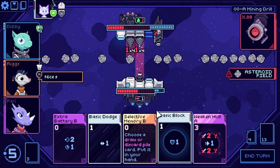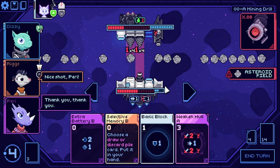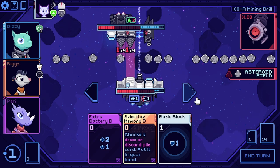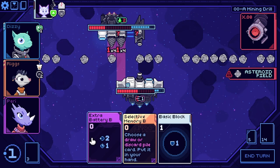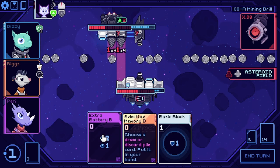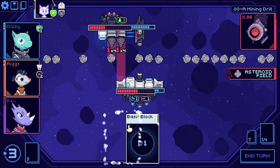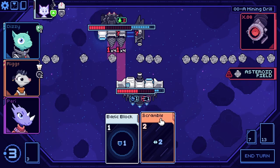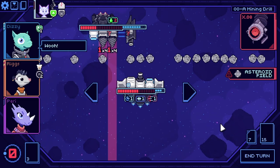Along the way you can unlock new characters, all of whom are cute animals with cuter names, and new ships that can be chosen in future sessions. Finishing a run unlocks a small amount of backstory for these amnesiac characters and their time-looping world, but there's immense satisfaction to be had in just playing around with the different crew and craft permutations.